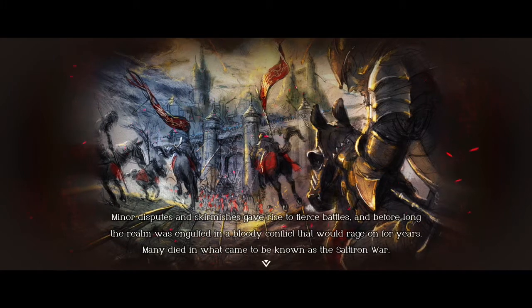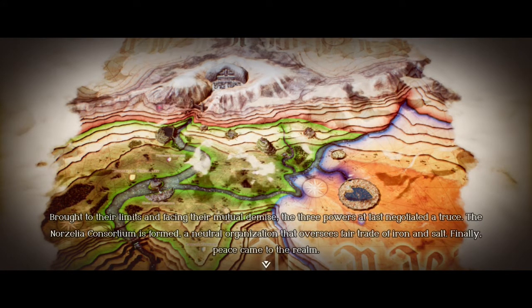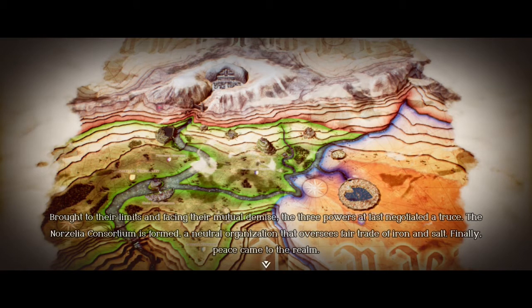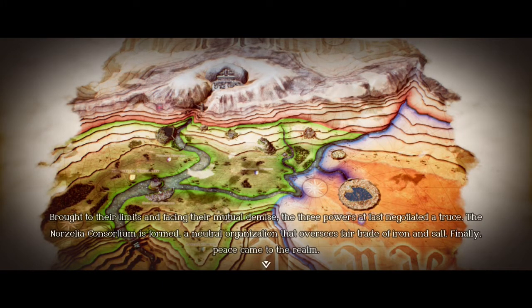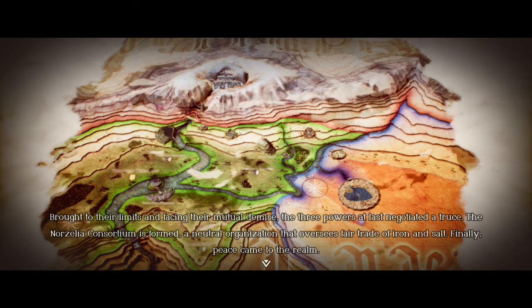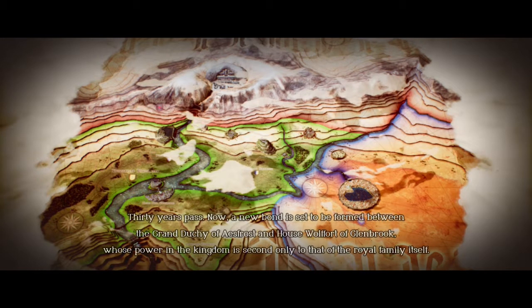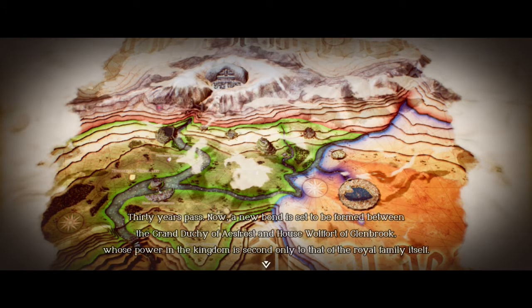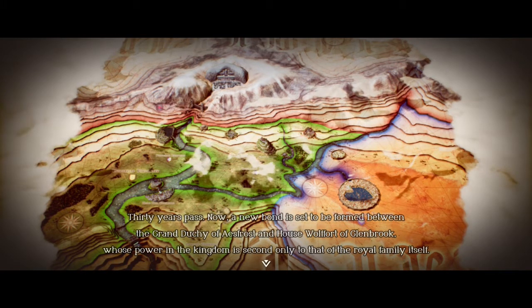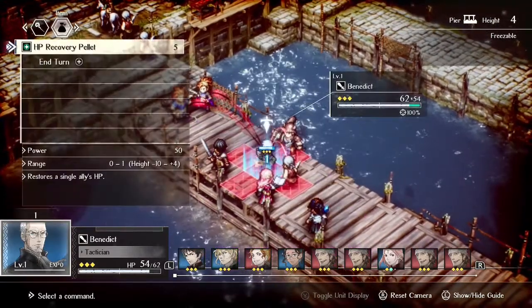So this is a tactical RPG. Think of something like Final Fantasy Tactics or Tactics Ogre — not so much like Fire Emblem, but kind of in that same style. It has the same elements as Fire Emblem, like tactics where you want to get behind your enemy or get to the side of them. But the big difference is when you go into a fight and attack your enemies, you don't cut away to another scene — it's all done with the in-game graphics.